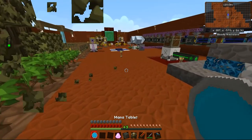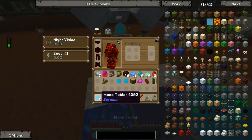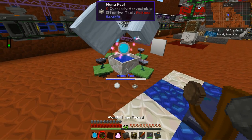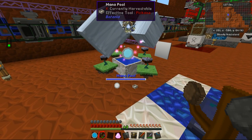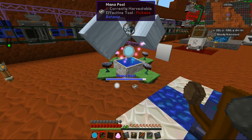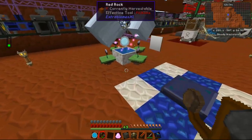We actually got one as a reward for one of the earlier quests. Basically, if we drop it on top of a mana pool and then shift right-click with a wand of the forest, you can change which way the mana flows. Right now the mana tablet is putting mana into the mana pool. If I shift right-click again, the mana would start to go out of the mana pool back into the mana tablet. So we can use these mana tablets to actually transfer mana — for instance, from these mana pools over to this mana pool to make a bunch of Terra Steel.